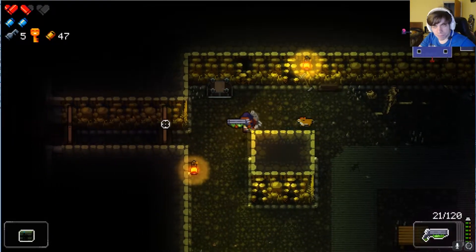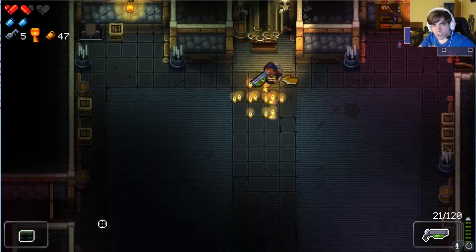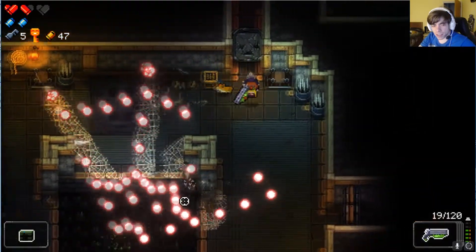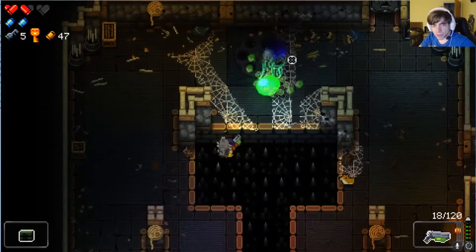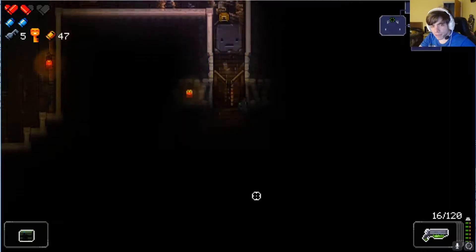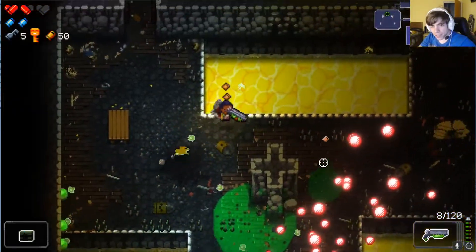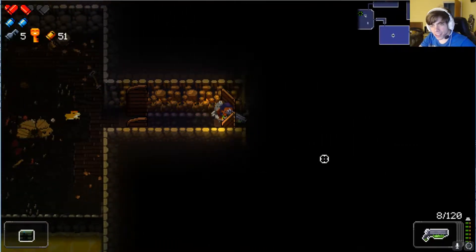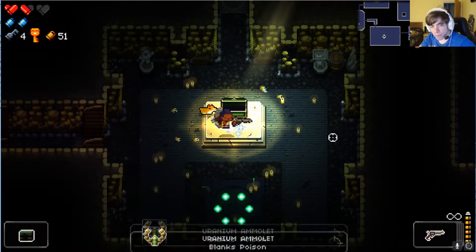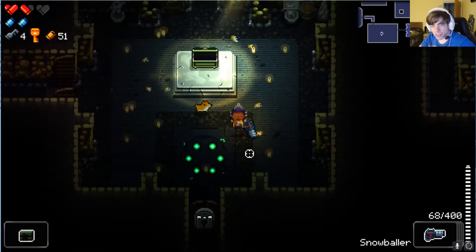I think this is a mod trap room — it spawns a bunch of enemies, and if you manage to beat them you get a reward of some sort. I just don't feel I have the HP necessary to beat that. The shotgun with the bouncy bullets is pretty good. This chest doesn't seem to be a mimic — we get another passive. Blanks poison: blanks have a chance to poison an enemy. It's pretty good, but not that amazing.